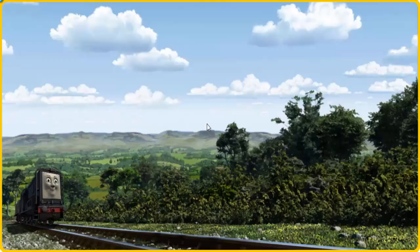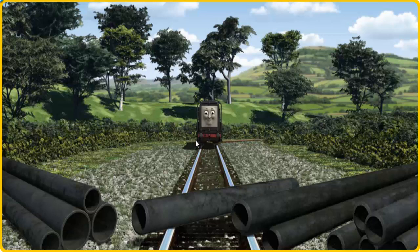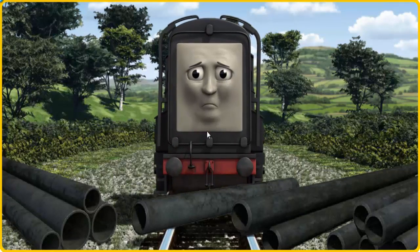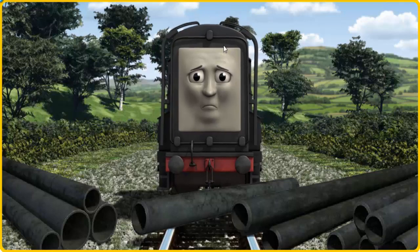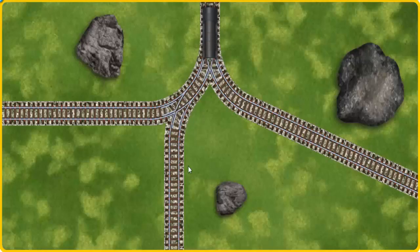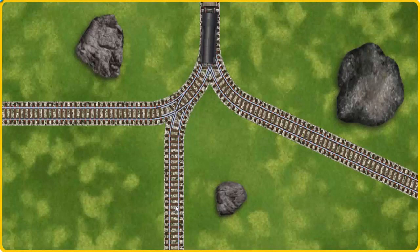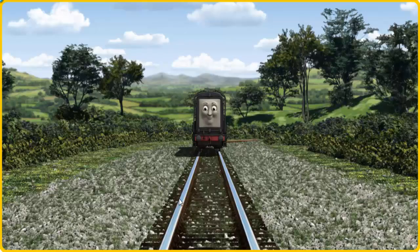Diesel went through the countryside. Suddenly, Diesel had to stop. He needed to go a different way. Show Diesel the track that goes nearest to the smallest rock.